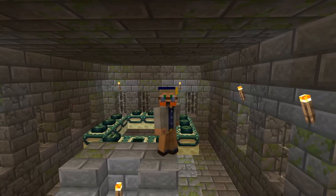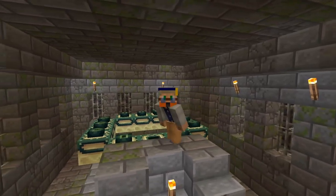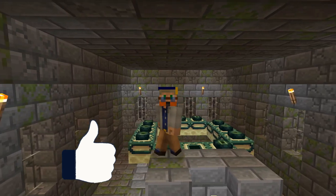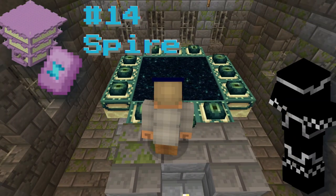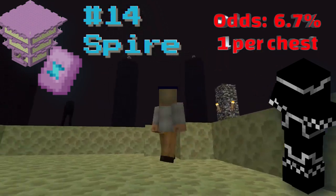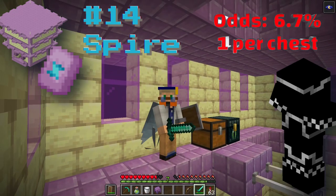The next trim is in the End — specifically the Spire trim, found in end cities. If you've already beaten the dragon and raided end cities, this won't be any different. Just keep raiding end cities — the armor trims are simply being added to the existing loot tables in those chests.